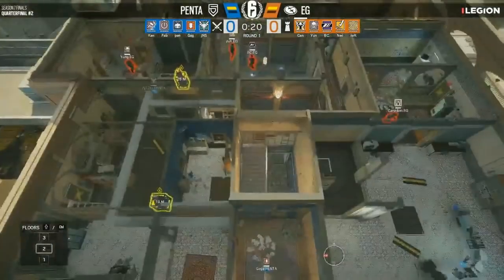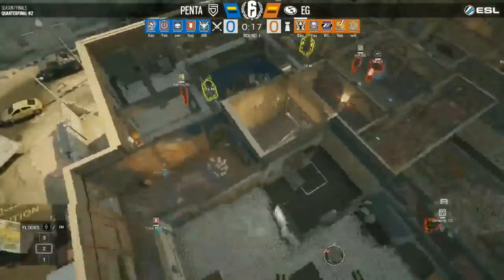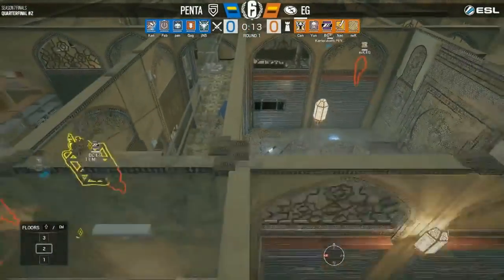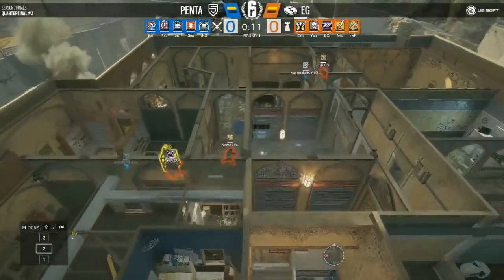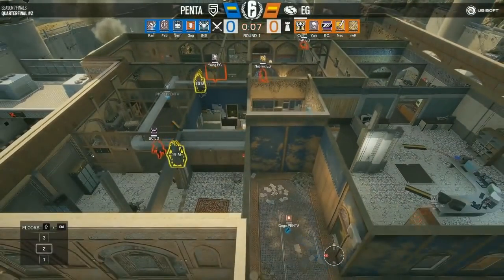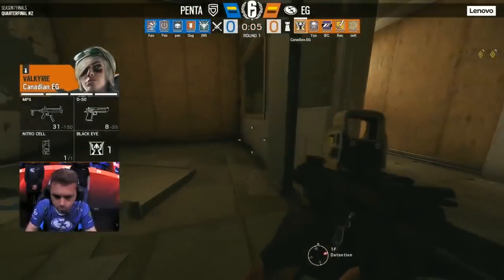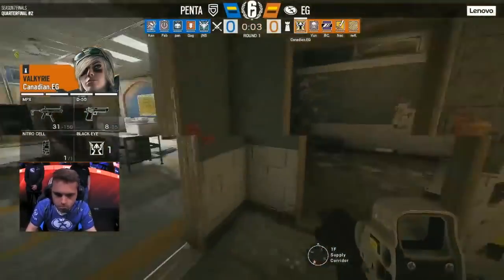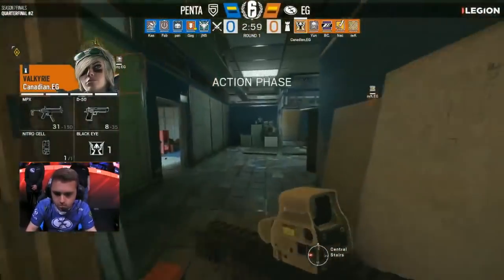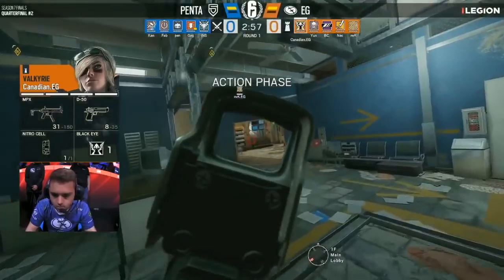Canadian is roaming on an intel operator with C4, in this case valkyrie, and he is trying to get a kill from below while the enemy team is setting up either in office or in CCTV depending on what they are trying to attack. In general there are a lot of different options to get this C4 kill on border, so Pulse and valkyrie are definitely really strong. And of course they also have holes from above to help Canadian if Penta decides to clear the roamers, which is what they did in the regular season.